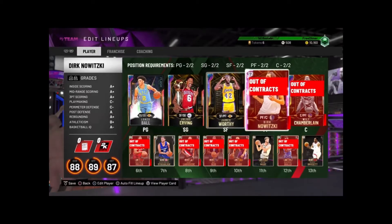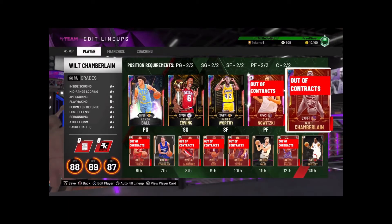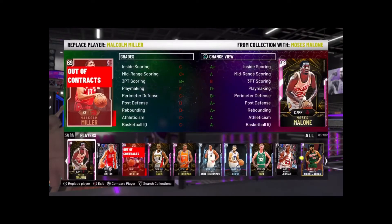Today I'm going to be showing you how you can get the free Galaxy Opal Wilt Chamberlain in under 30 minutes. As you can see, I have all of the player of the month rewards as well as the Opal Julius Irving, so that's how you know I can always go 12-0 and that this method works easily.